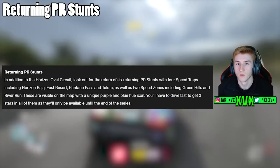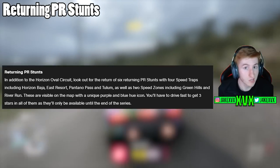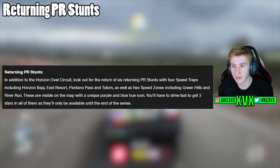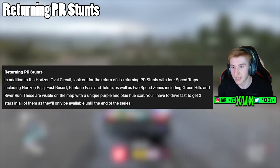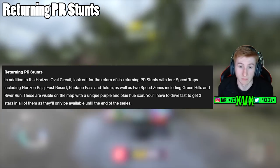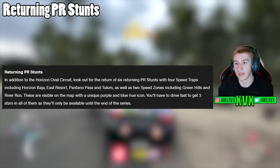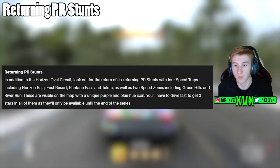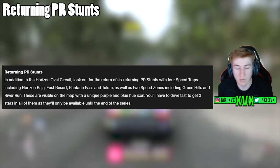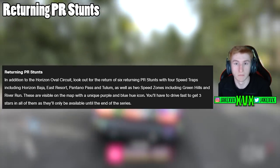We've also got some returning PR stunts, which is sort of evolving-world related. There are four speed traps including the Horizon Bar, Heart East Resort, Pantano Pass, and Talum, and then two returning speed zones as well. These will only be available for this series, so if you want to smash them you've got to do them now.